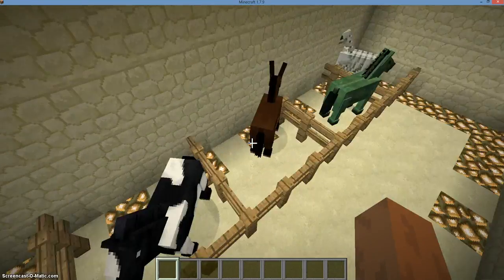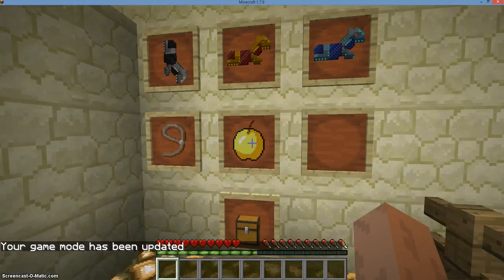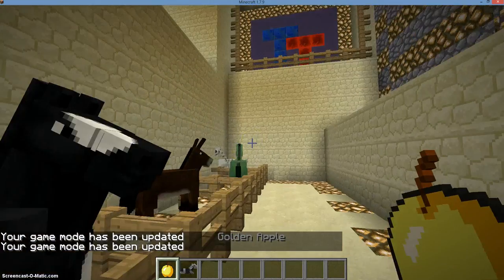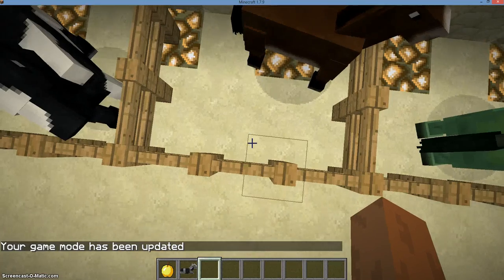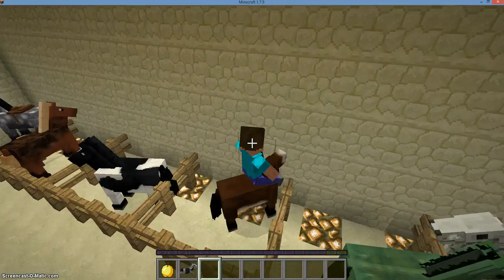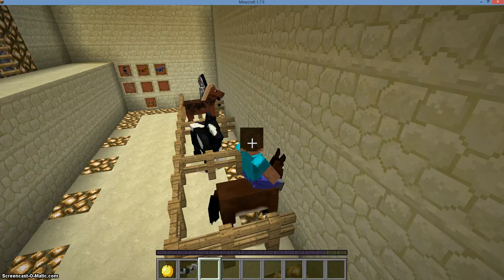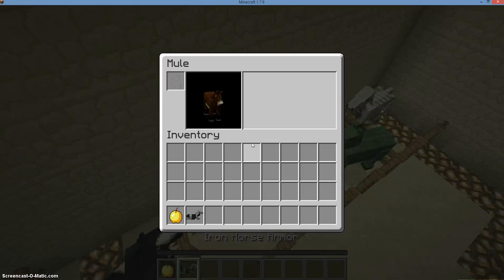And the same goes for all of these, but the mule is quite a stubborn one. This mule is very, very stubborn, so in order to tame him we will feed him a golden apple. If you feed any horse a golden apple, it'll increase the rate of success that you will tame him. Eventually, we have tamed the mule.